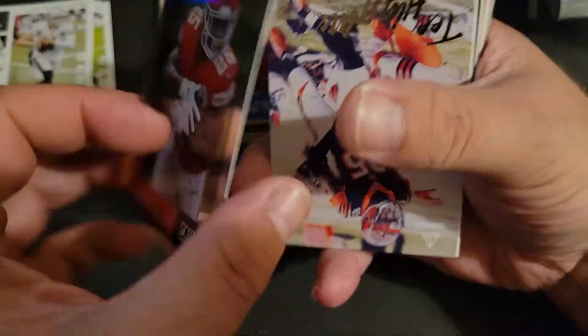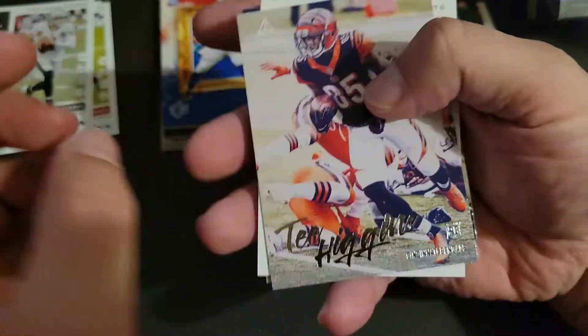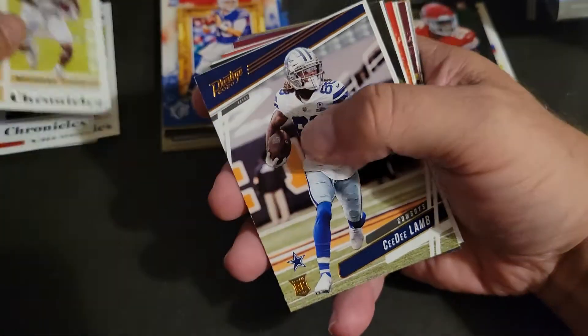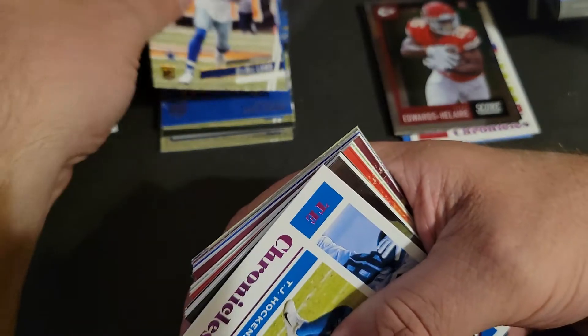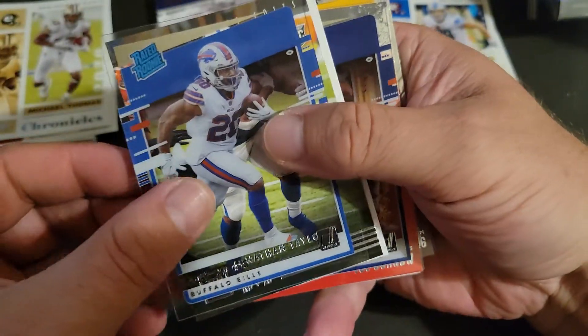I think that's a silver. I think that's a McCaffrey parallel. Tee Higgins from my PC, Michael Thomas base, Prestige CeeDee Lamb, there's a pink TJ Hockenson, another acetate this time — we have Zach Moss.